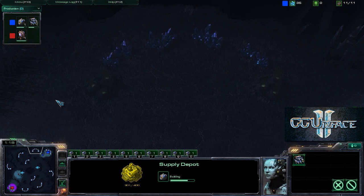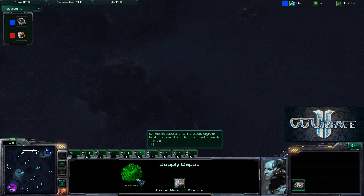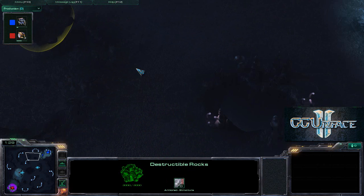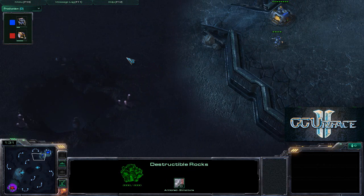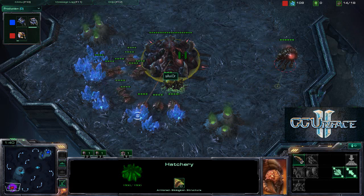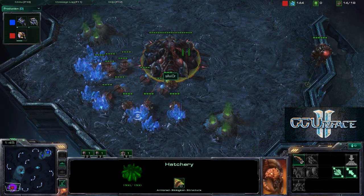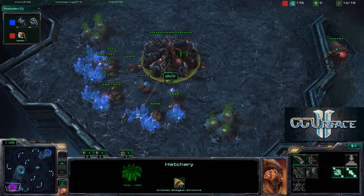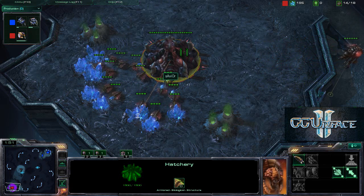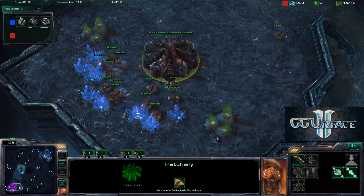Both players have a natural expansion that is pretty difficult to take, as it has 4 choke points — one behind these bushes, one set of destructible rocks, and two additional choke points. A lot of Zerg players like to expand early, but in the last map Savior got the Extractor and Spawning Pool before his natural Hatchery, so we'll see if he does something different this game.